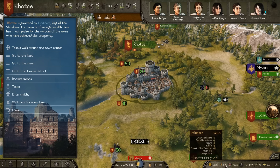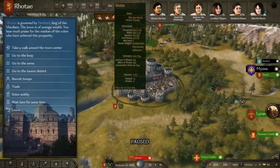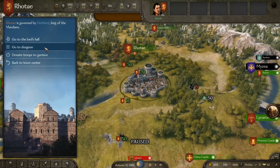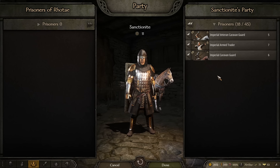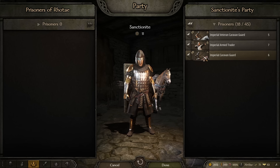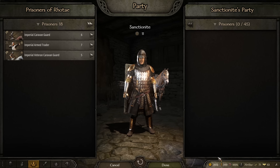The fastest way I've found to farm influence is to go to any allied city that you do not personally control, go to the keep, go to the dungeon, and donate prisoners. You can also ransom them for profit, but if you specifically want to farm influence, donate all your prisoners.